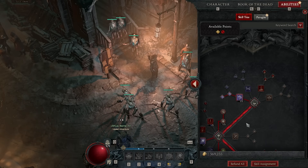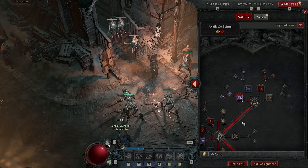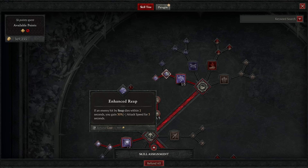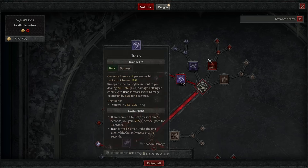Let's go to the skill tree. It's really important to talk through why certain things are taken and the reasoning for certain abilities over others. I'll also link a written-up tree below where you can follow points level by level. Starting with the basic skill: I think it's really good to take Reap. A lot of people are loving Bone Splinters, but I think Reap is better — it's a frontal cleave. When you take Enhanced Reap, if an enemy hit dies within two seconds, you gain 30% attack speed, which is amazing for a fast minion build. The main reason to take it: Reap forms a corpse under the first enemy hit. Three of our abilities rely on corpses — resummoning minions, Corpse Tendrils, and Corpse Explosions — so this is hands down the reason to take Reap.